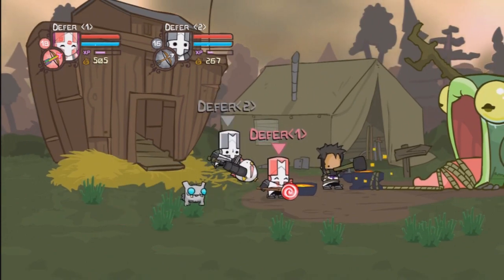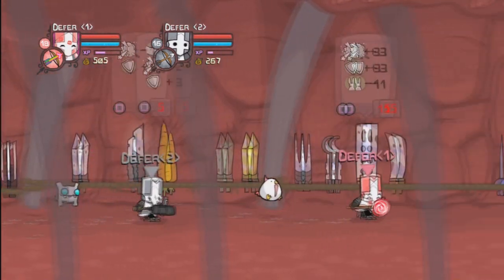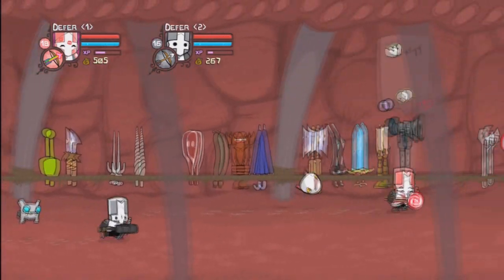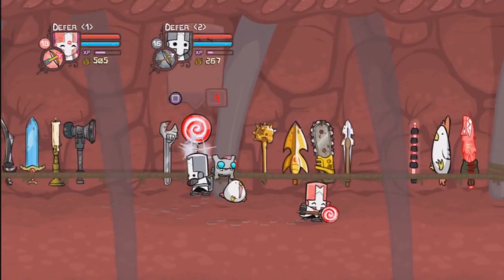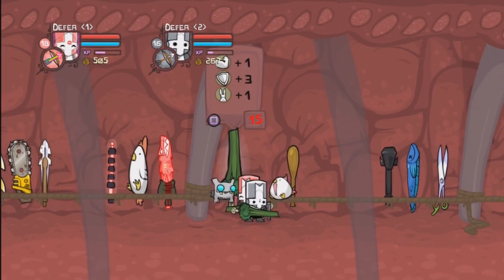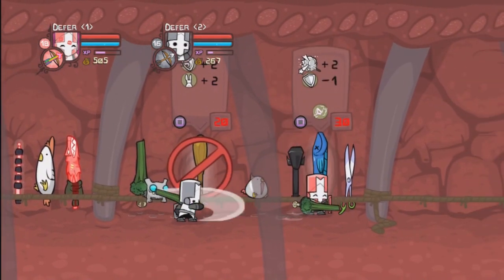First thing I'm going to do is showcase the weapons that come with the DLC. As you can see, I have the infamous NG Lollipop. Let's go inside the Frog of Doom. There's the NG Lollipop, and here's the Broccoli Sword. There's its stats — it does plus one strength, plus three to armor, and plus one agility. Pretty decent, and you only have to be level 15.